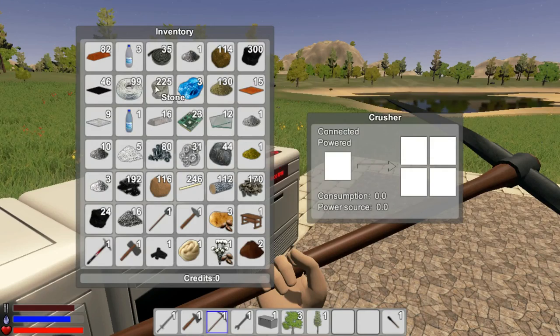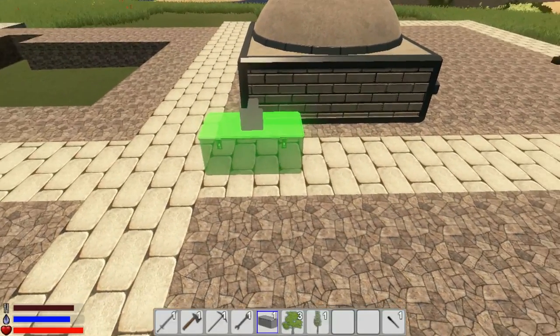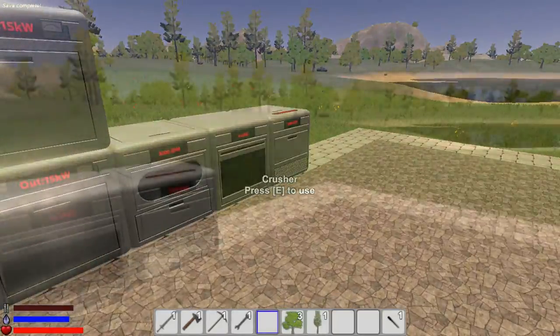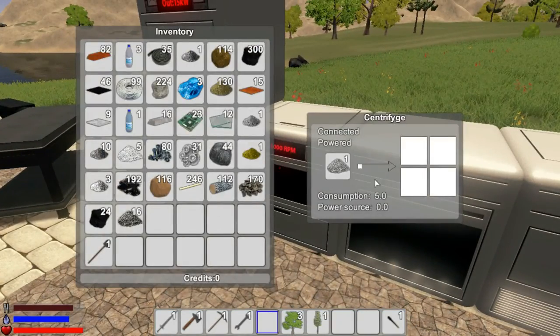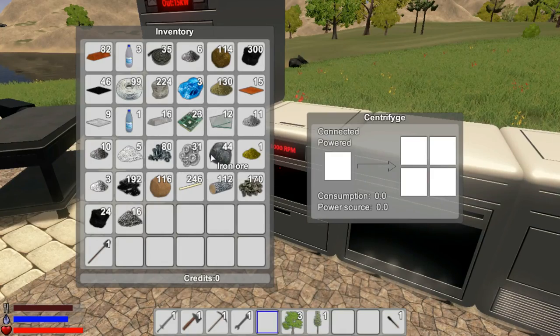We're back! I want to put some stone into the crusher to see what happens. Let's see if we get powder. I'm going to place this storage box right here and throw in a bunch of stuff we don't need right now — hammers, tools — just to free up some inventory space. We created crushed stone. Can we throw that into the centrifuge? Yes! I wonder what we get — maybe concrete mix and silicon powder. That's how you can get more silicon out of stone.